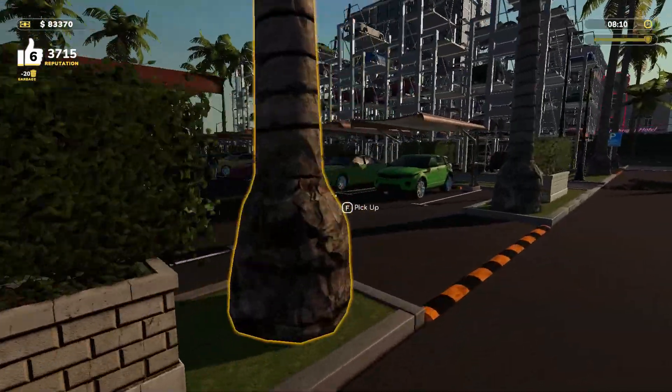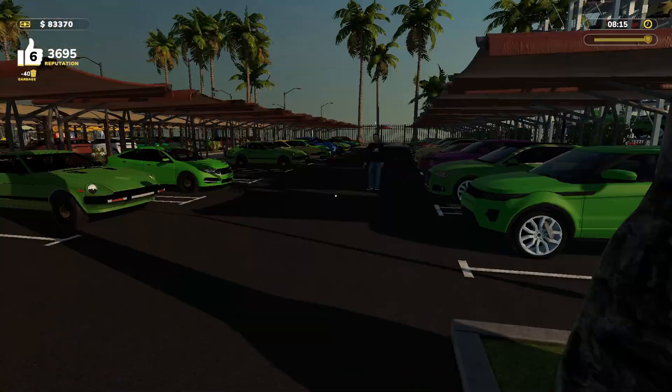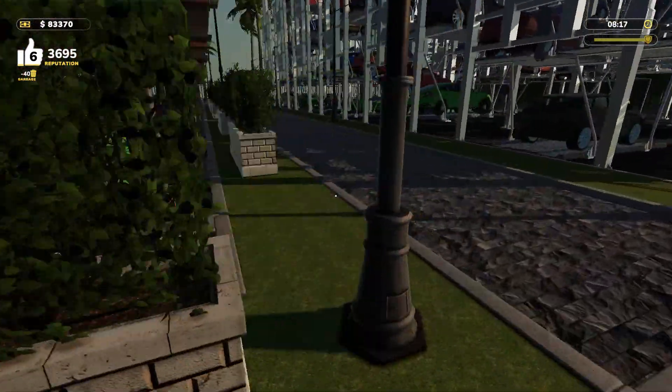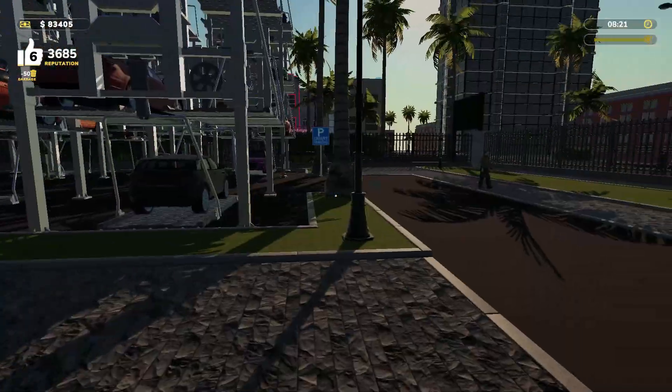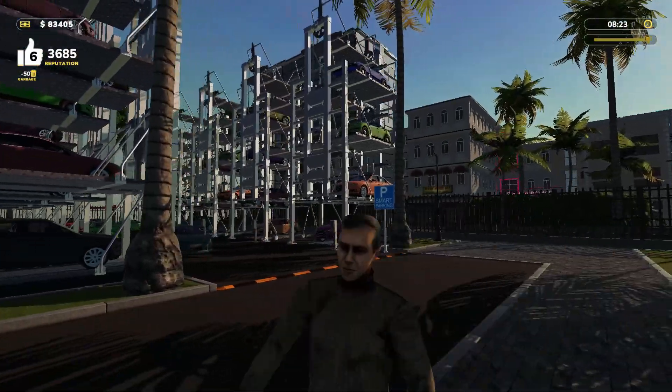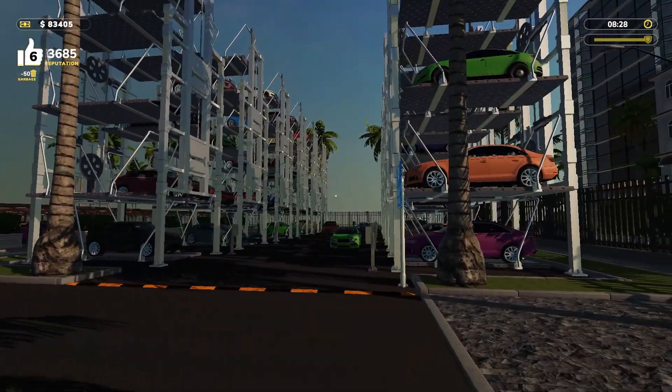This is the second area here, of course, with a slightly different undercover covering. We're able to put some more decorations in and get some more money per square if we wanted to, but I don't. And this is the last section here — Smart Parking. This is one of the nicer features of the DLC.